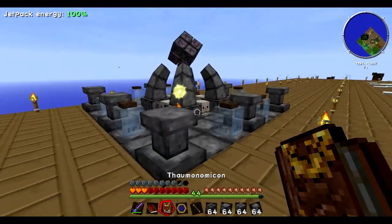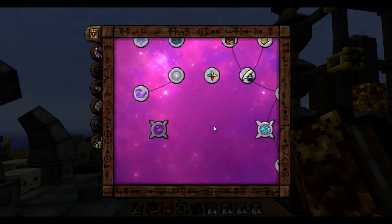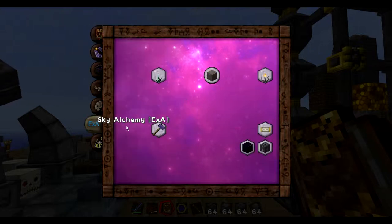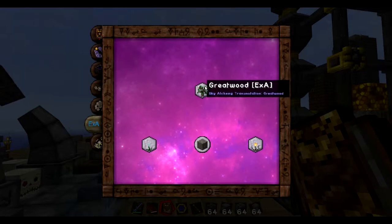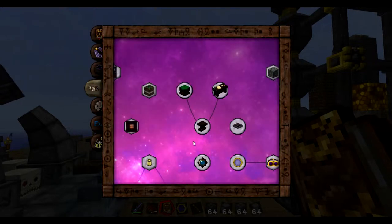The first thing you need to do is make an infusion altar, but when you open your book, you don't just have infusion altar here. You might go to this extra stuff and look for the great wood sapling, but this might not be researched, and you might wonder why since you've gotten all the aspects. It's not researched because you need to do the infusion altar first.